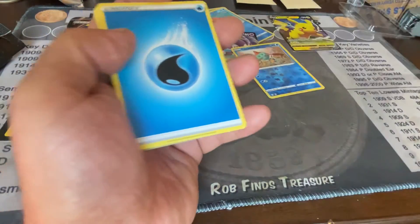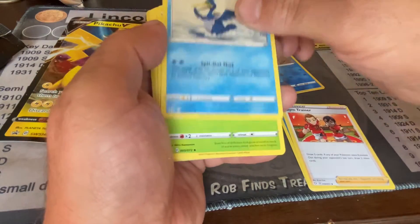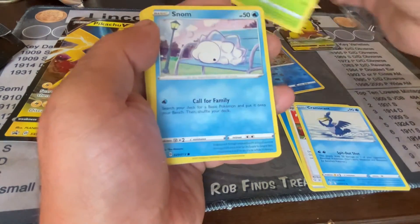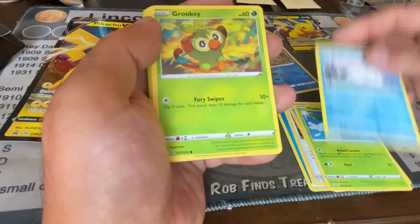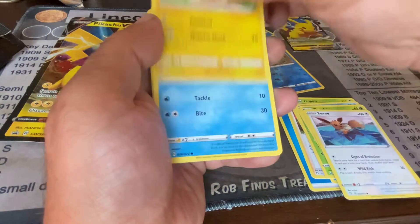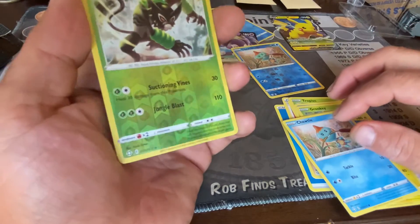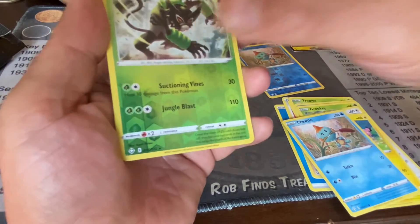We've got a Water Energy. We've got a Gym Trainer, a Cramorant, a Tropius, and there's that Snom. And a Grookey, another Eevee, another Morpico, a Choodle again, and a Zerude. Zerude Reverse Holo.